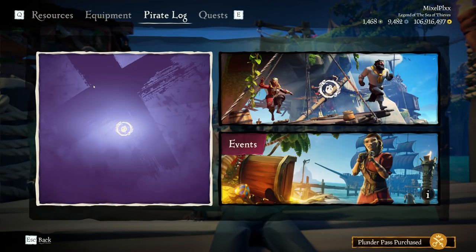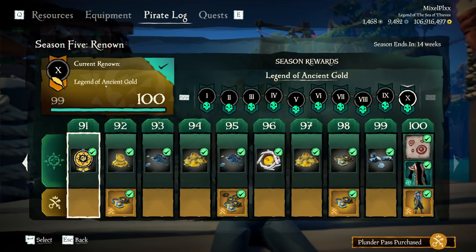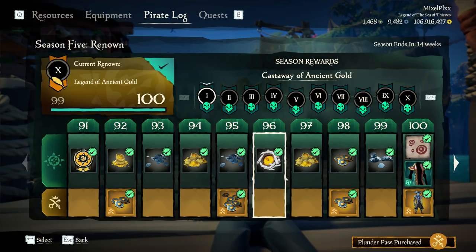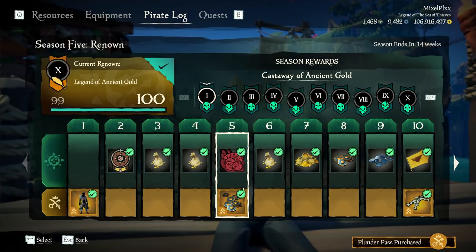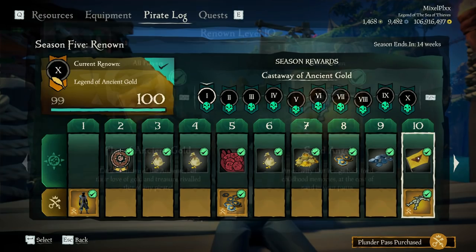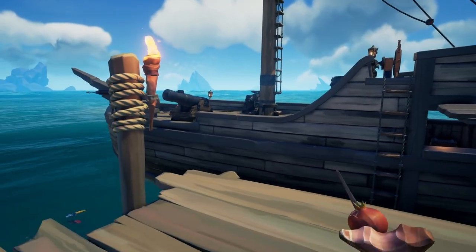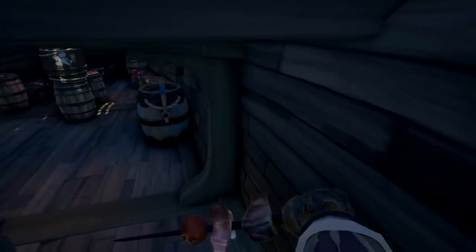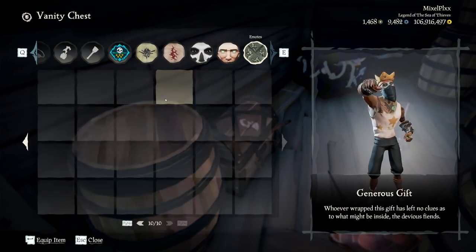Season Five introduced a lot of new features, and a lot of the good cosmetics are actually part of the patch. As you can see here we do have level 100. Let's go ahead and show off some of the different things. We have the Creeping Cold Costume One, the Rolling Dice emote, the Sand Angel, and the Flag of Ancient Gold. If you're a big fan of DnD, these emotes are going to be perfect for you.